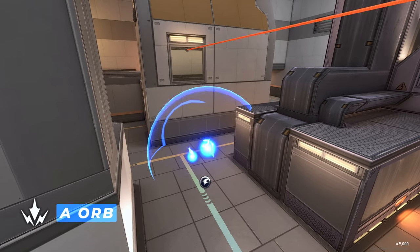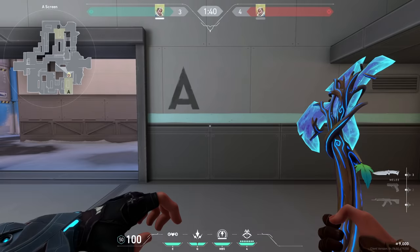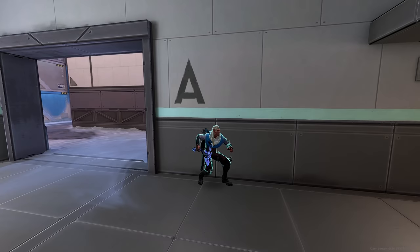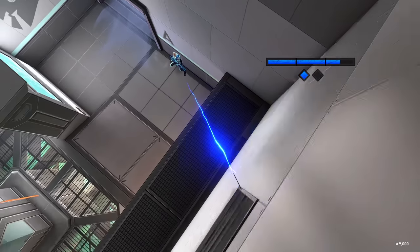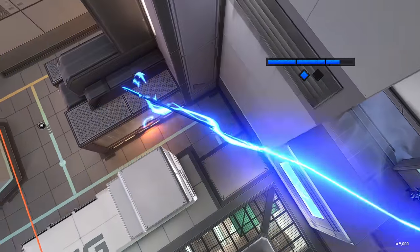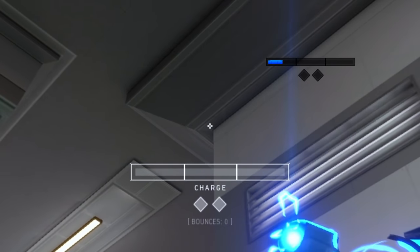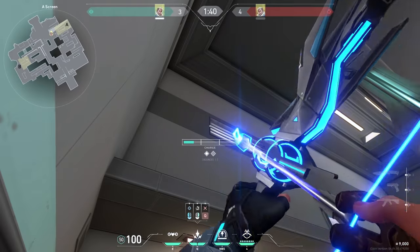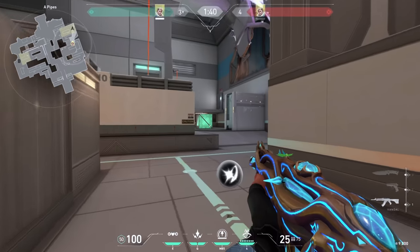Double shock darts for people pushing lower A. While you're over here at the screens, just walk towards this line on the wall. For the first arrow, you will need to crouch, just aim at the middle right here, and do one bounce with two bars of charge. For the second arrow, you need to stand up and just aim at this corner on the roof and tap it. Both arrows together will look like this, and people pushing lower A or trying to take the orb will get killed.